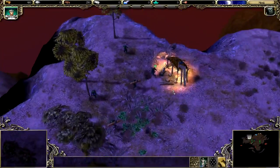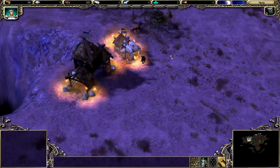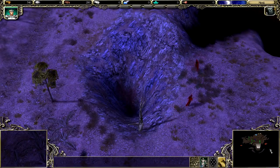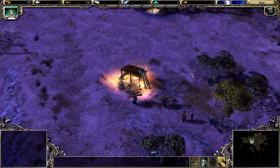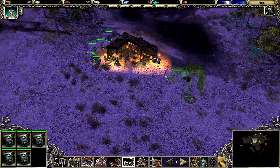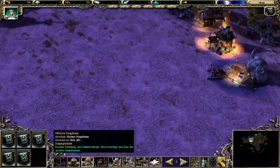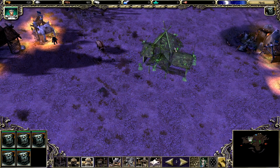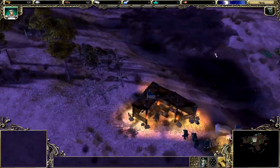Das geht – wow, puh, okay! Eine Fischerhütte und mittleres Haupthaus. So, Nahrung kommt jetzt rein.